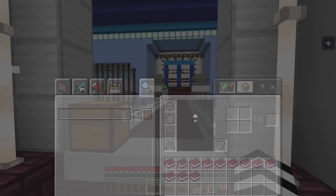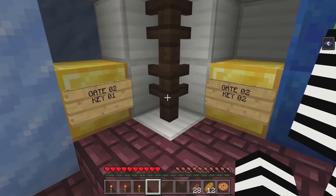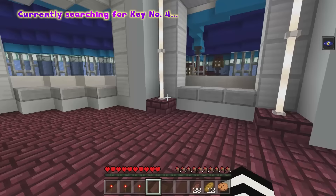JJ! I found something incredible — come over here! No way! Is this gate two? Wow, it is! Awesome! But we're still missing one key! One more — where are we gonna find it? There must be some place we haven't looked.